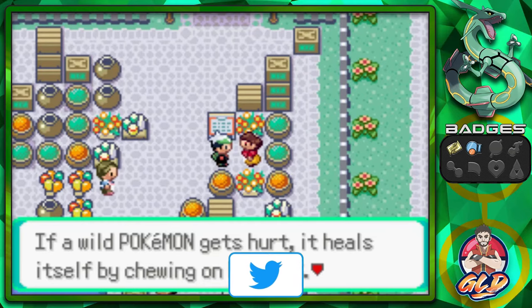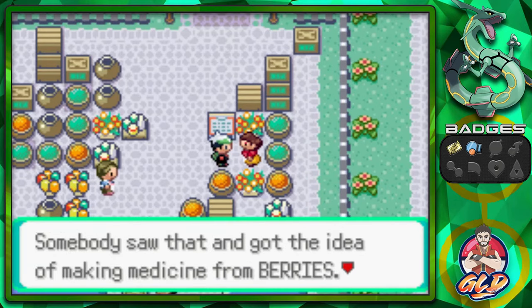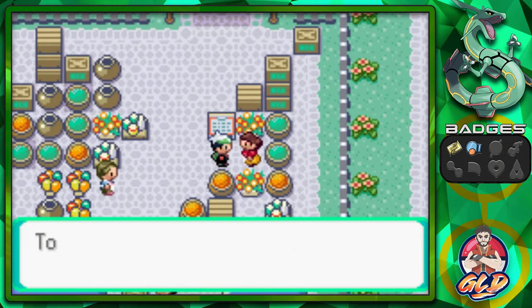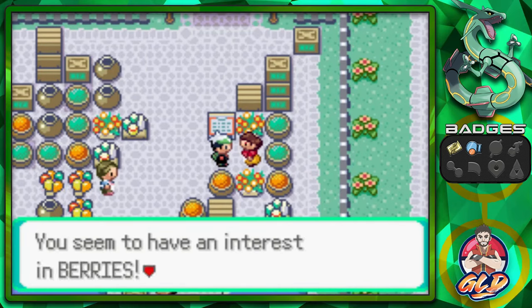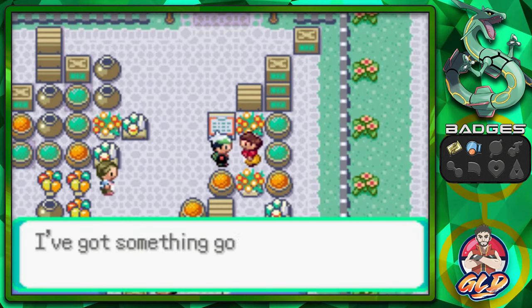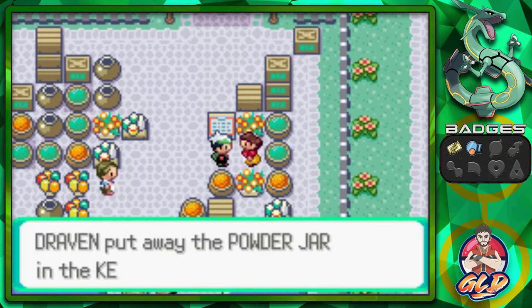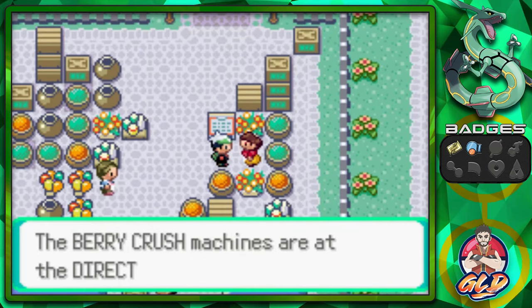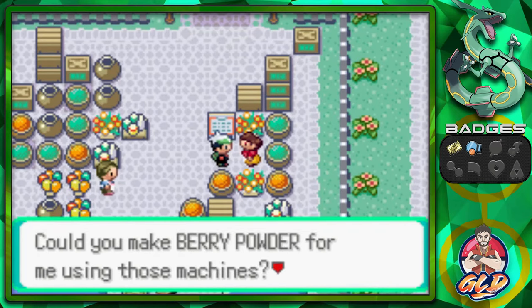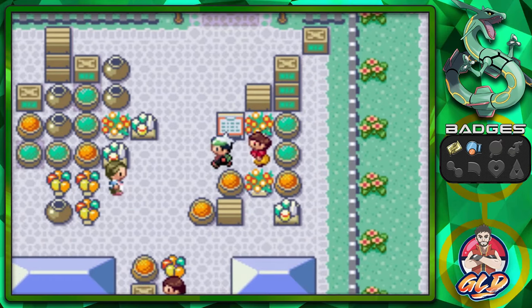Talk to this individual. If a wild Pokemon gets hurt, it heals itself by chewing berries. Did you know that? Someone got an idea of making medicine from berries. To turn berries into medicine, they must be crushed into powder. I've got something good for someone like you. And here we have a Powder Jar. We can actually make some berry powders. Could you make berry powder for me by using machines? If you can, bring me lots of berry powder.